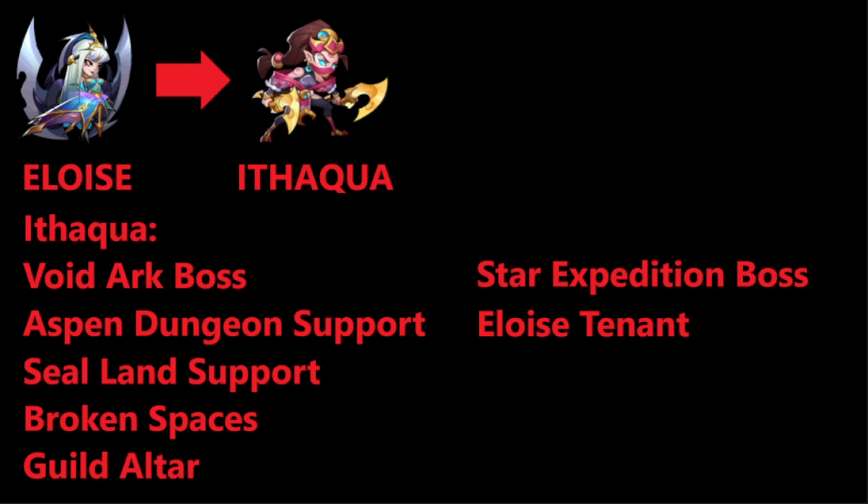Itaqua is also a great support for Eloise in Aspen Dungeon, because Eloise struggles against Vesa. Itaqua is an assassin that kills priests very easily, so she can handle Vesa and also some other 1-2 hero waves pretty easily. Also in Sealand she will be supporting Eloise. In Broken Spaces, she is the best. Also in Guild Altar. For Star Expedition, not really — maybe some damage. She is also an Eloise tenant, so that's another plus. When she gets to be a homeowner, you can use Itaqua as a tenant.